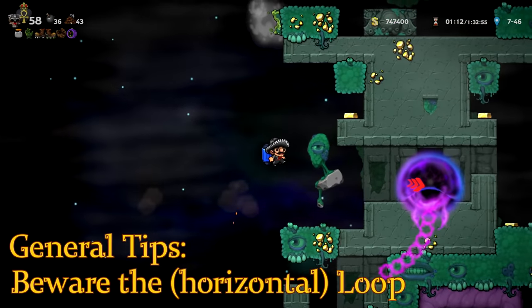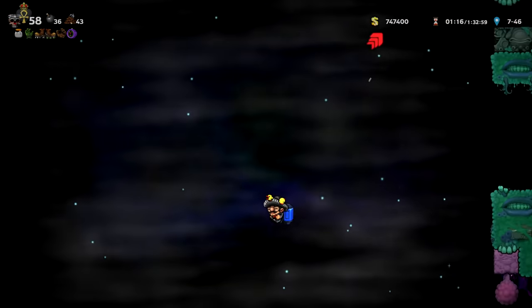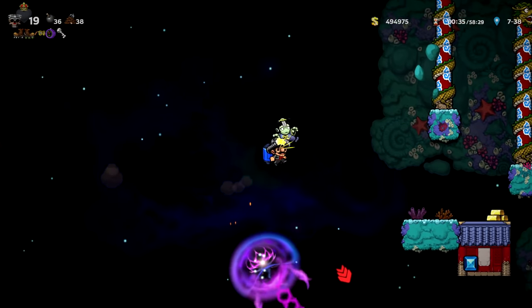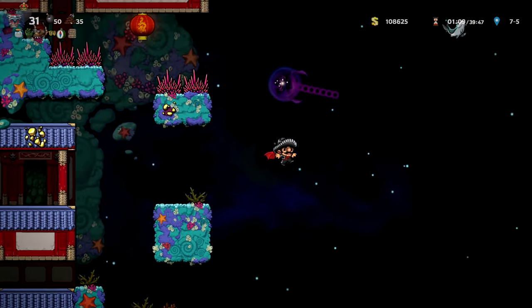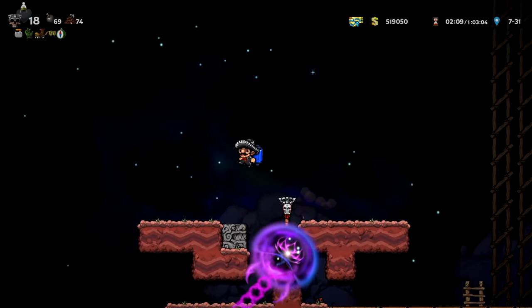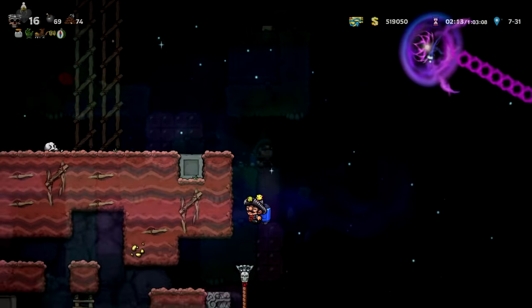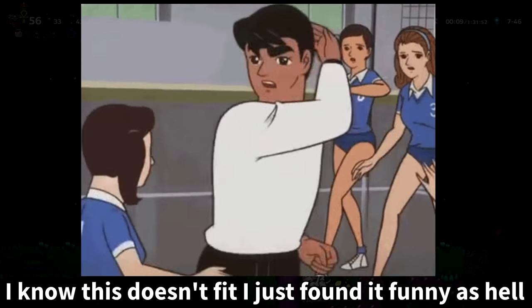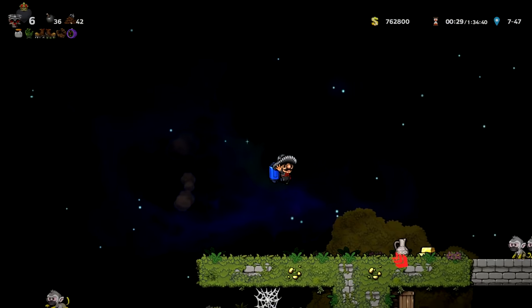Beware the loop. Anything stuck in the loop has the potential to murder you in an instant — even a broken arrow shaft will stun you long enough to make you go splat. I'm not saying don't use the loop. Just pay attention to what's stuck in it, keep it as clean as possible, and use it only as a last resort if you are being closely chased by the jelly. That said, that only applies to the horizontal loop. The vertical loop you should be abusing all the time — never forget, you can just go down again instead of climbing back up.